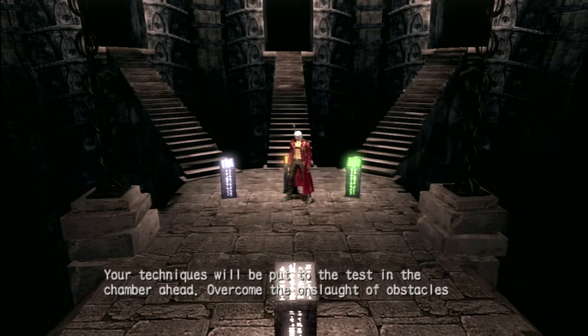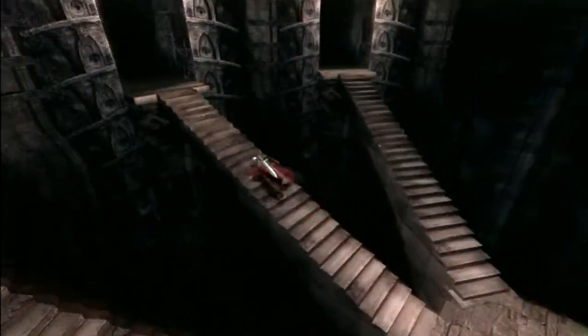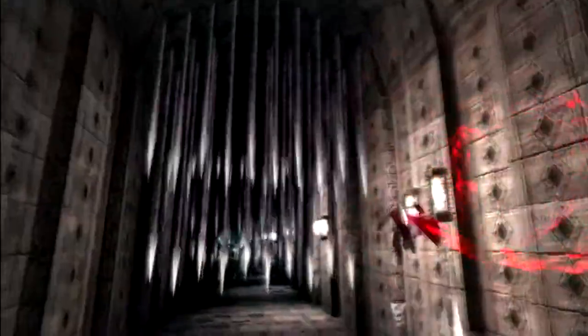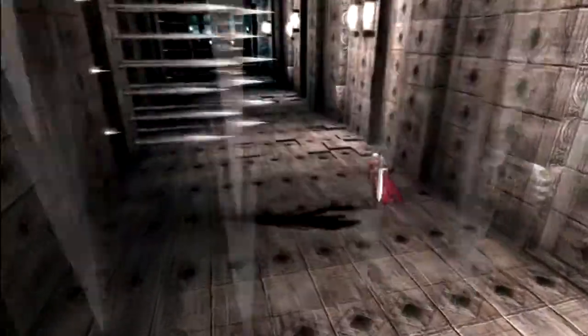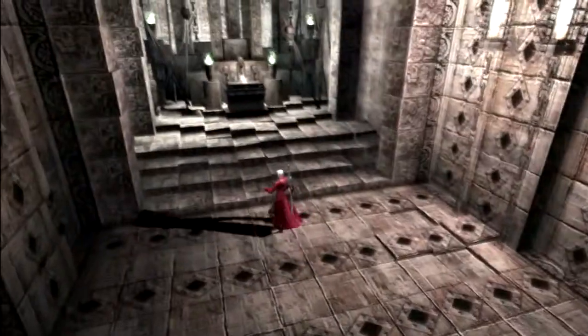Next, what have we got to do? It's actually probably a good job we got the trickster ability — this is gonna involve dodging. Yeah, there's our obstacles. No problem.